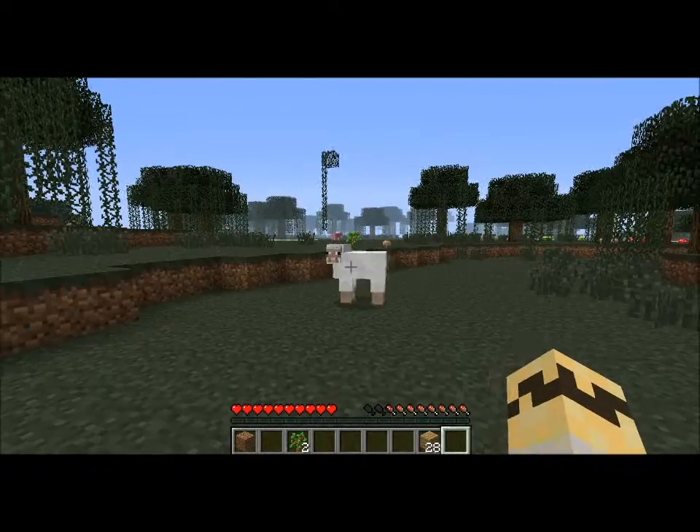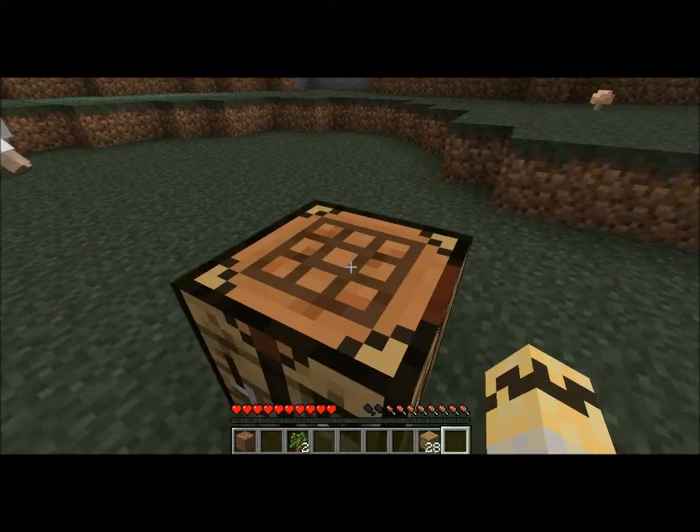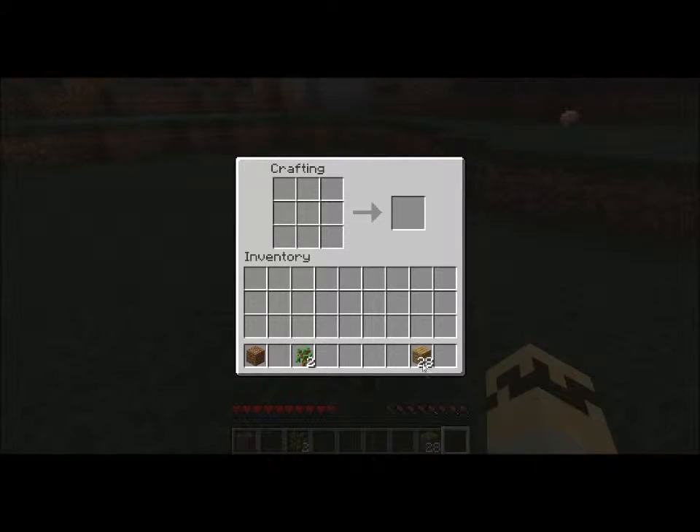To make tools, open the crafting bench. Take your oak planks — we need a tool, preferably a wooden pickaxe, but first we need a handle. Arrange planks to get sticks. Sticks can be used to make all the tools. Also, in 1.5, the newest version, if you left-click, right-click and drag, you'll drag items like that — that's new and pretty cool. So to make a pickaxe...